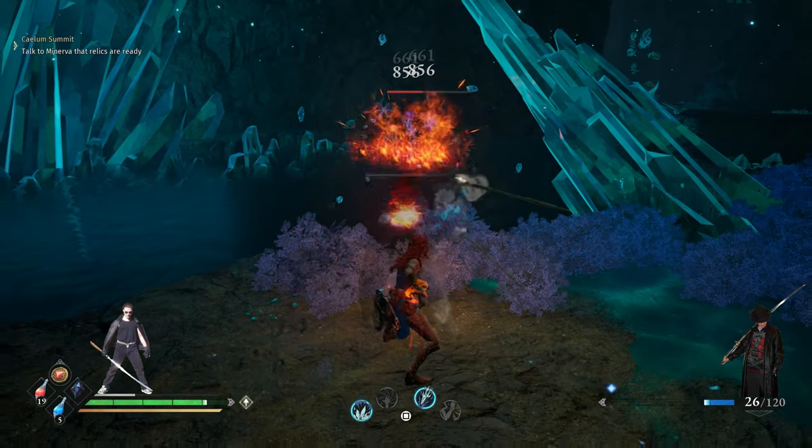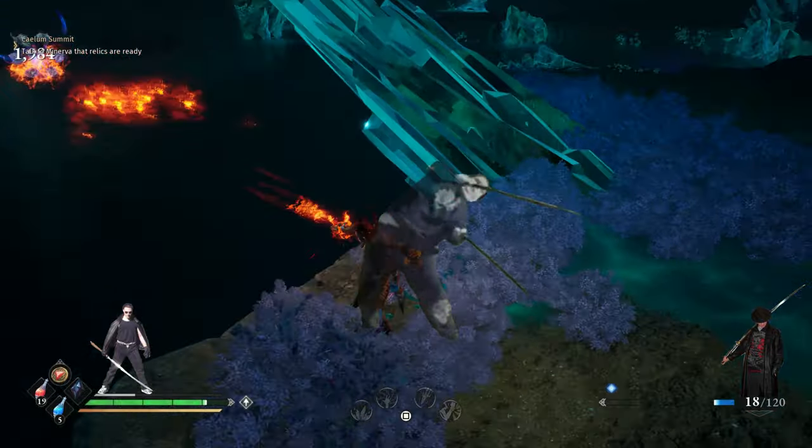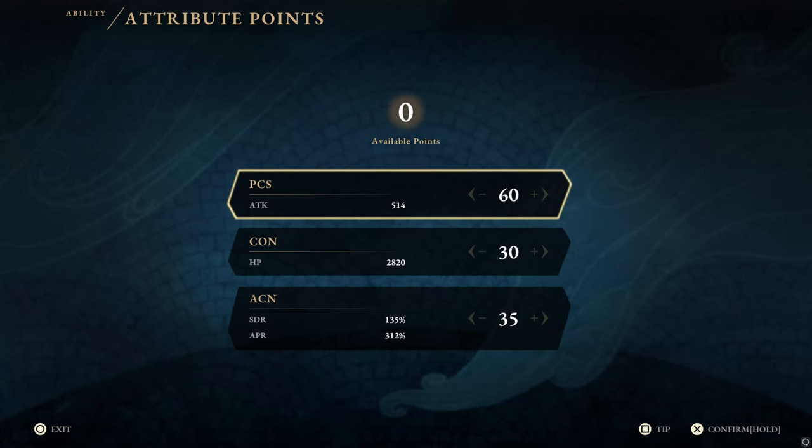We can also utilize a stance to briefly tap into a ranged repertoire of elemental attacks with our bracers. First, a quick look at attributes. Make sure to like, sub and comment to support my channel. We want a 2-1-1 split for our attributes until we reach 60 attack.